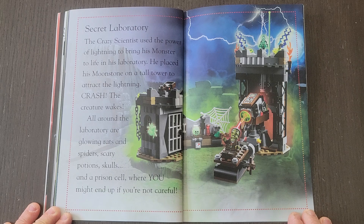Secret Laboratory. The crazy scientist used the power of lightning to bring his monster to life in his laboratory. He placed his moonstone on a tall tower to attract the lightning. Crash! All around the laboratory are glowing rats and spiders, scary potions, skulls, and a prison cell where you might end up if you're not careful.